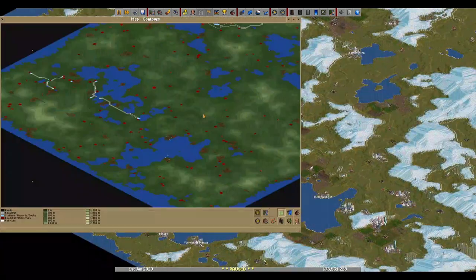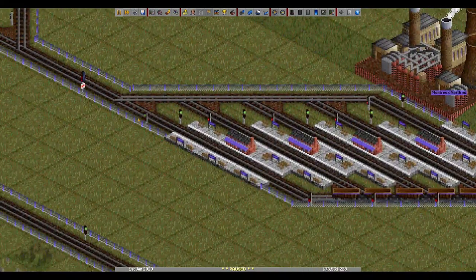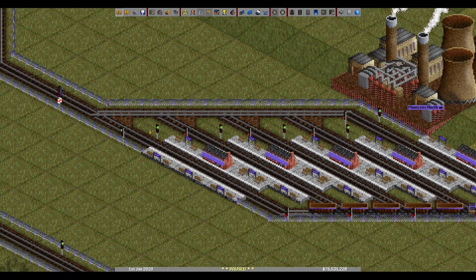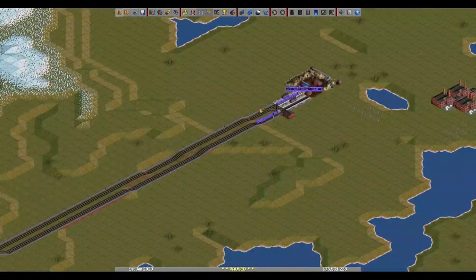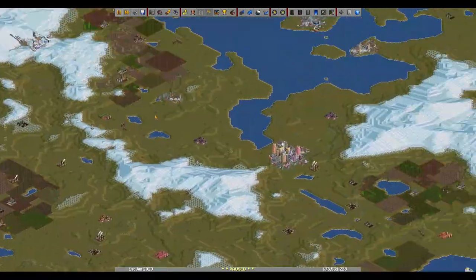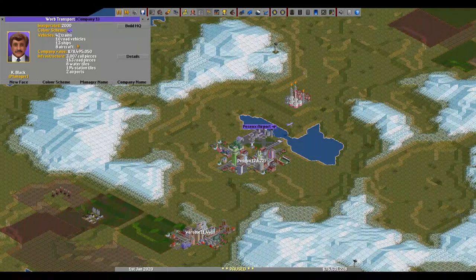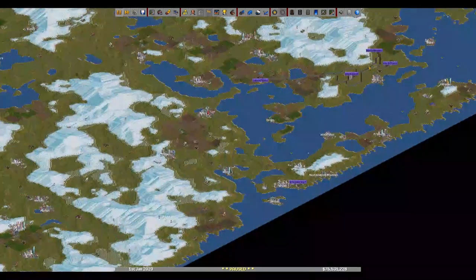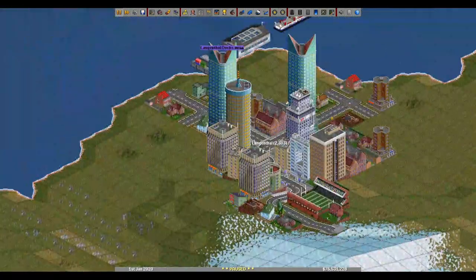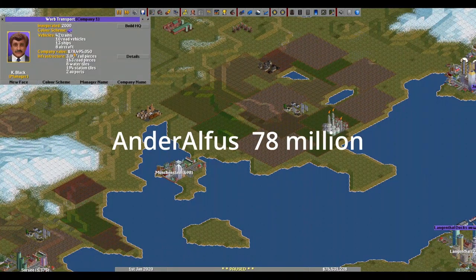Some good growth. There's something over here — more old stuff. More coal and a bit of diamonds, and airports. Eight aircraft — is that a Darling 300? Doing mail, that's the smart way if you have big enough airports. Some ships over here, and we got 78 million.